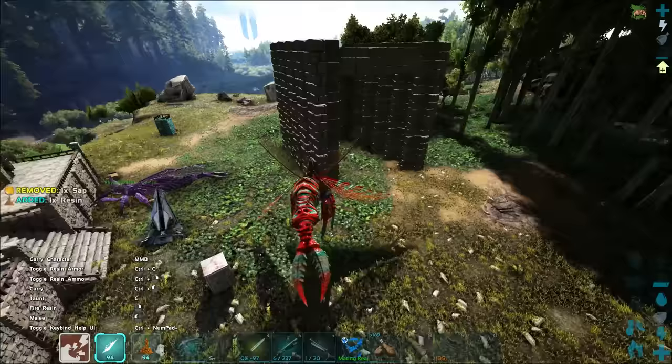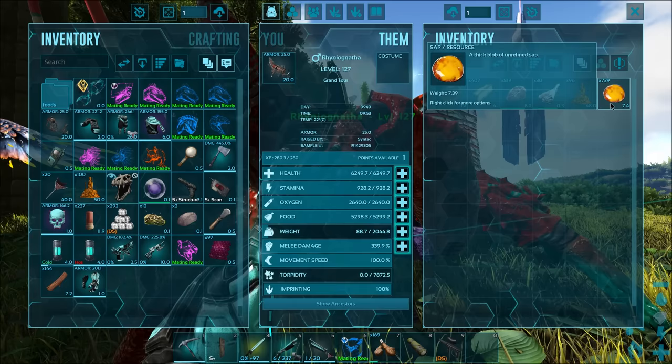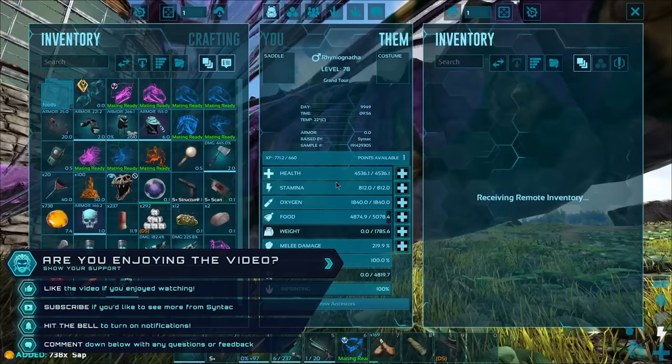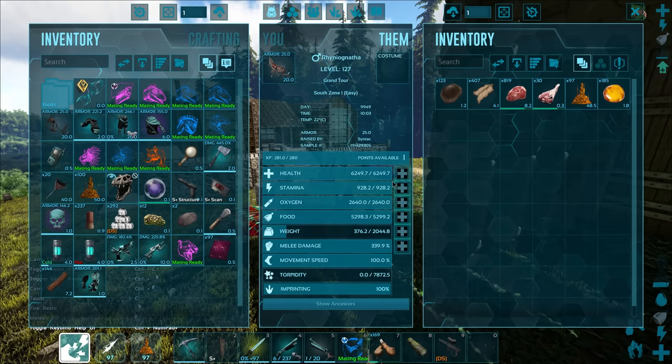I've got some resin in here — we figured out how to get it. It's pretty straightforward: just use sap inside the inventory, that's how you do it. I'll chuck a bunch of it in. It pretty much just generates slowly over time and doesn't need anything else — no saddle, doesn't have to be ridden or anything. That's just how it works.